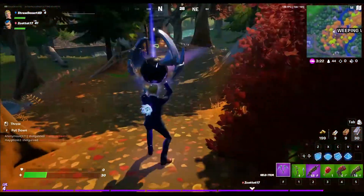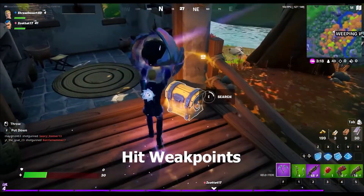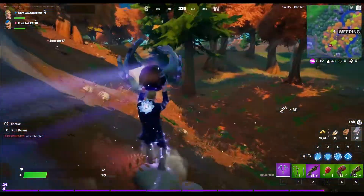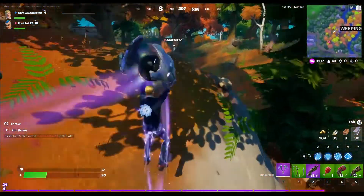Hit weak points: this is the first time we've had a challenge like this. You need to hit 100, then 1,000, then 2,500, then 10,000, then 20,000 weak points. It's easy enough as challenges go.